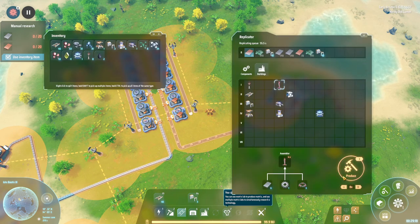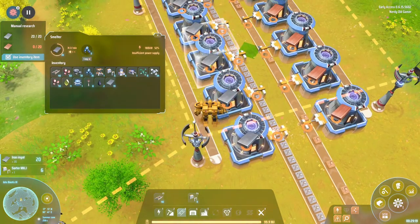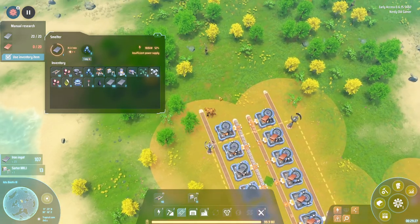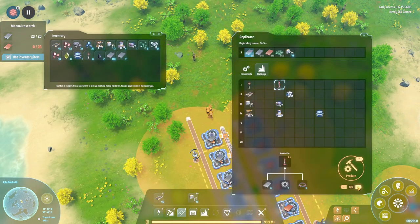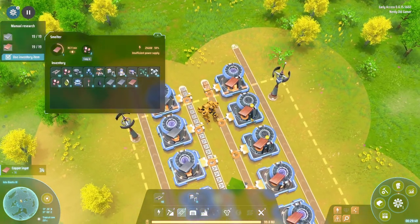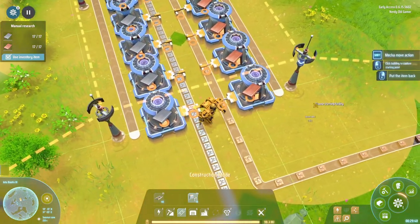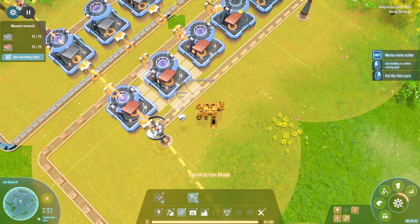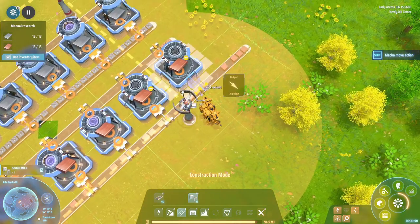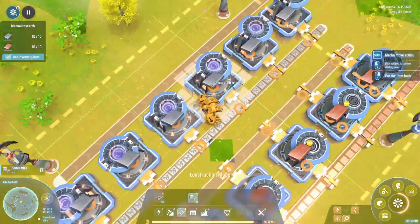We need more of these bad boys. But as things stand, we can now just grab these from the assembler so we don't have to handcraft them — which is very nice. Now we can make 10 of them, so let's produce 10. We can get some copper ingots as well. We can now start unloading onto our belt here. These sorters do take one and a half seconds per grid, so they're not the fastest, but we can't get them upgraded yet.